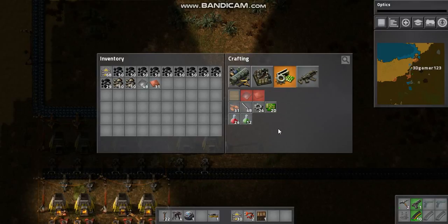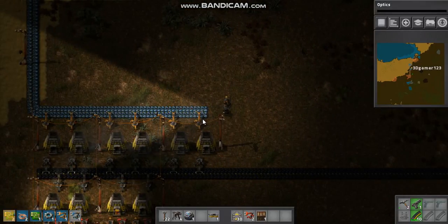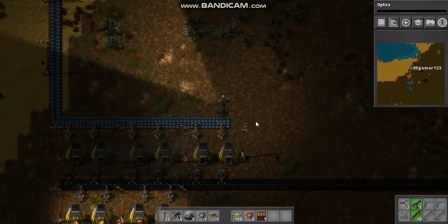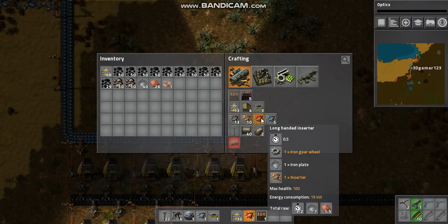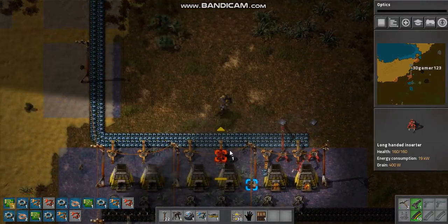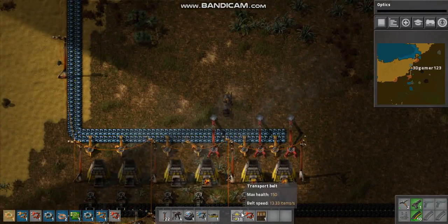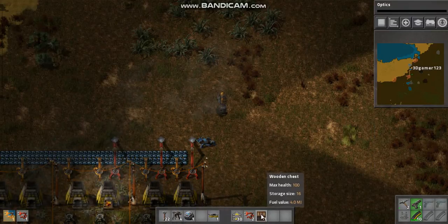So the first thing we'll be doing is actually connecting all of this. We need four of these, because we're going to connect them into a chest.